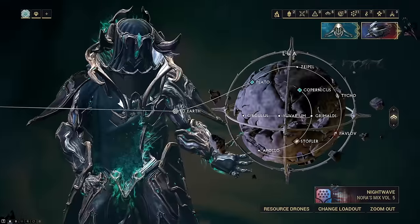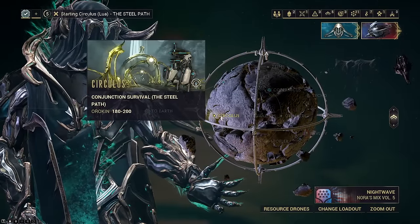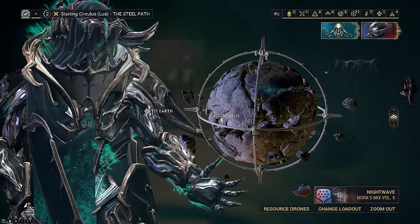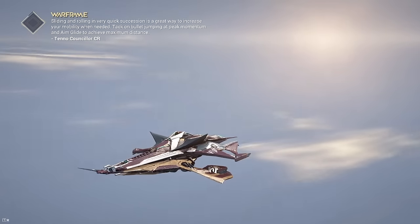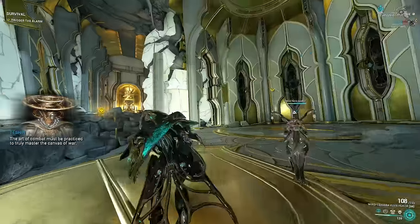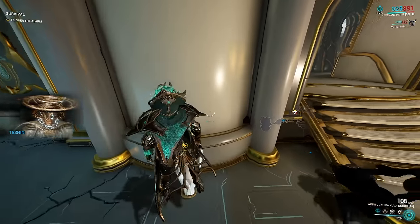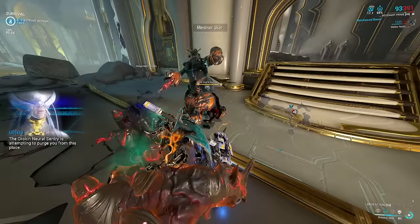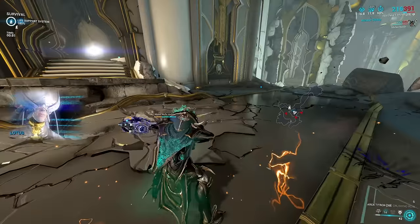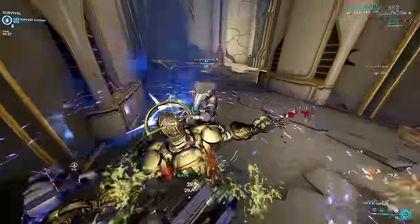Now I'm going to do a quick five minute demonstration in mission so you have a better understanding of how this actually works. We're going to load into Circulus on Lua so we can demonstrate the amount of damage this deals and why it's actually consistent. Once I get in mission, I activate Mesmer skin so I don't die — but again, you can literally do this on any frame you want.